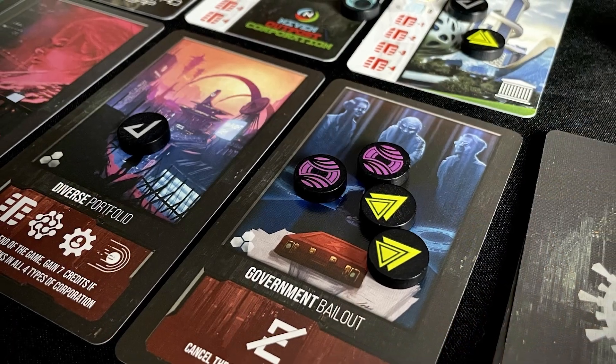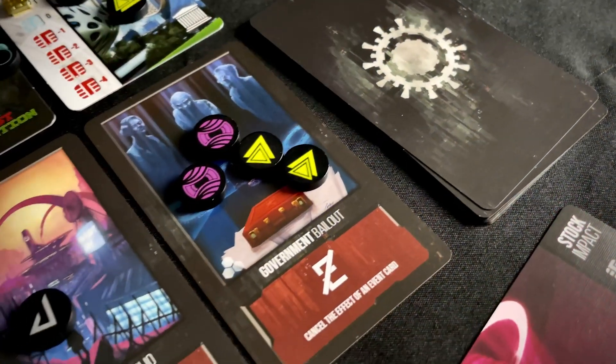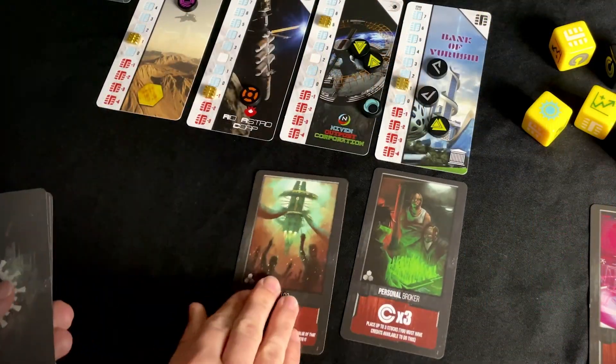In the case of a tie, the player who activated the current auction — meaning the player whose roll placed the third event token on the event track — breaks the tie. If equal bids are on a card and neither player was the one to activate the event, then the card is discarded and all bidding players have their bids returned to their personal supply. At the end of the auction, all four face-up broker cards are discarded to the bottom of the deck and four new cards are revealed.